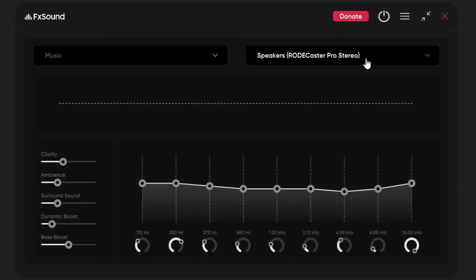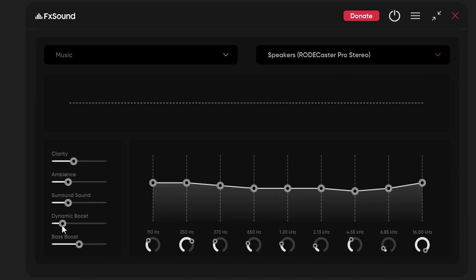After you install FX Sound you can mess around with a lot of settings. I use a physical mixer so I don't need presets because everything I do is built-in hardware. But you have a lot of settings — you can boost and increase overall volume and balance with responsive processing, so you can boost your Windows volume with this. Every time you hover over one of these it's going to give you a pretty detailed description of what it does. Go install the program, you're welcome.